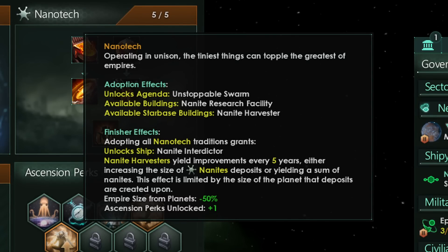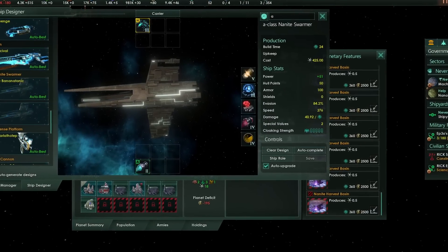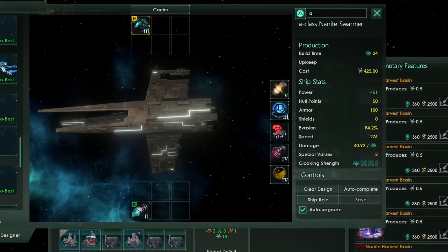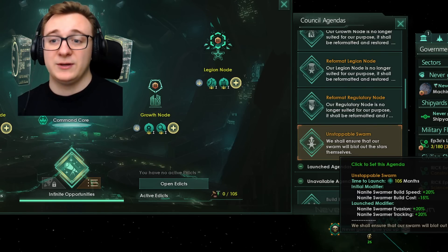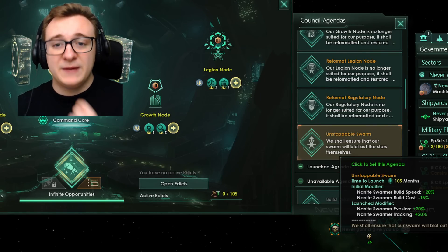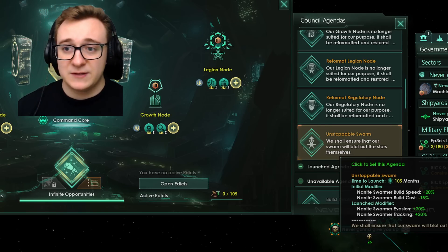Let's start with the ascension path, as this is how we can find out what it's good for. When we adopt nanotech we get an agenda: Unstoppable Swarm. When it's set, it increases nanite swarmer build speed by 20% and reduces build cost by 15%. Then when launched, we get nanite swarmer evasion +20% and nanite swarmer tracking +20%. This agenda is really cool — the initial effect is essentially the build-up phase of your fleet, then you want to be at war and fighting when you launch it. This is one of the only agendas that gives ship buffs, so use it well.